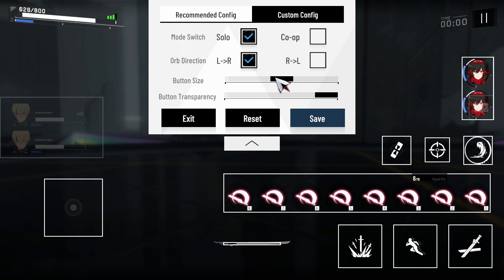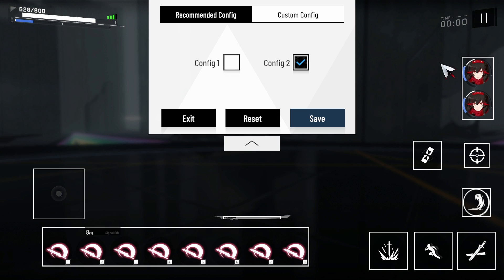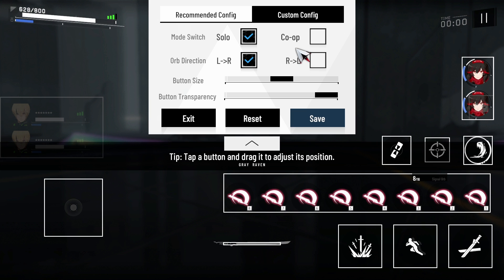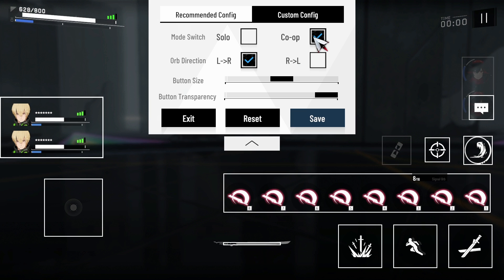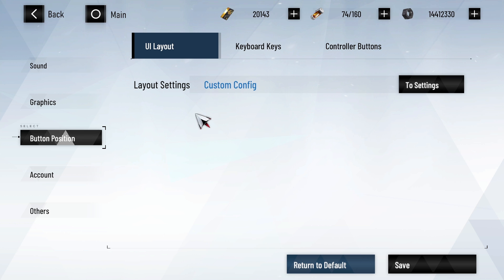In button position, you can customize the layout of your gameplay UI for solo and co-op, or you can choose one of the two pre-configured layout options. Personally, I would like to max out the button size, but it seems to be bugged in the test client right now.